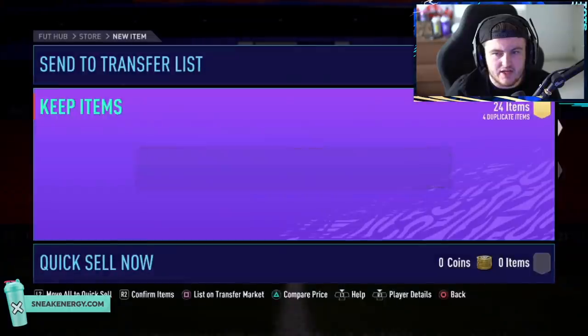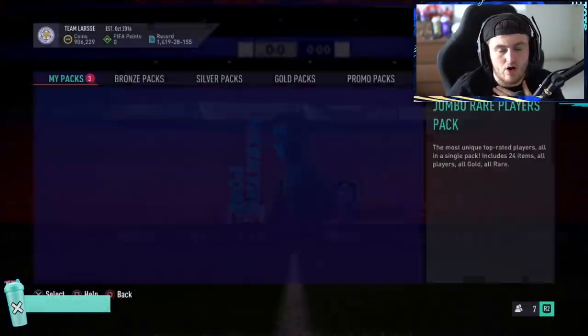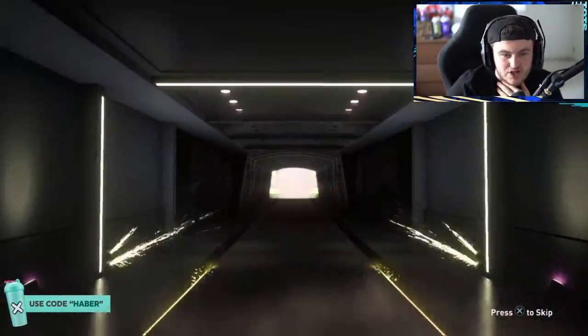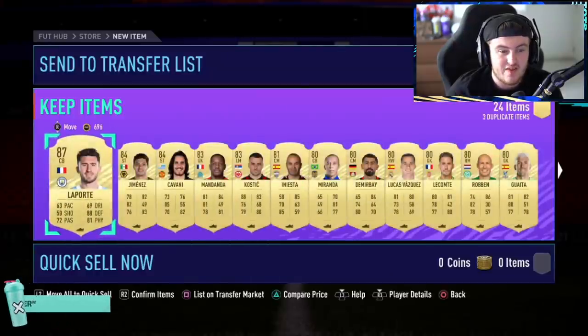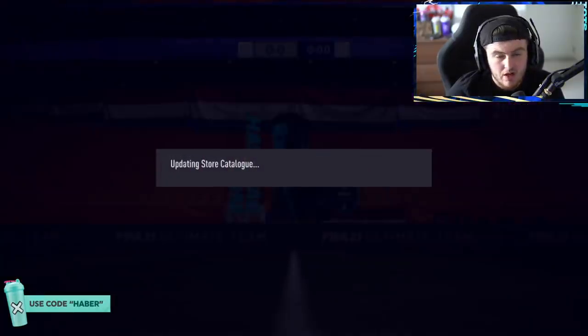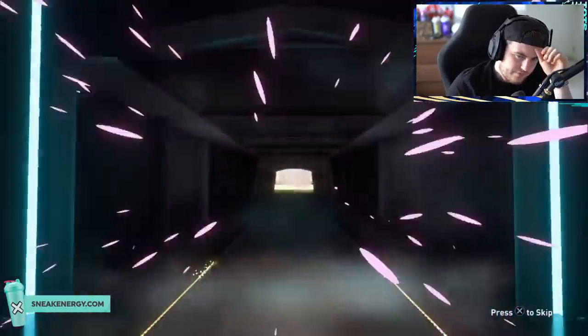Hector in there as well, still on the transfer list. Not too shabby at all. Next 100k pack - payout, payout. Another walkout! Back-to-back walkouts. Not an icon, I was really hoping for one. Varane, Laporte - I think Varane's actually worth less than Laporte these days. Cavani in there too, who I never see getting packed. Overall, not a terrible 100k pack. Two walkouts in a row in 100k packs.